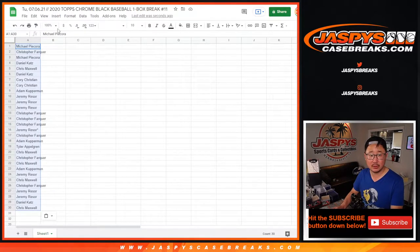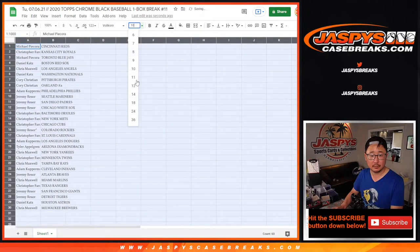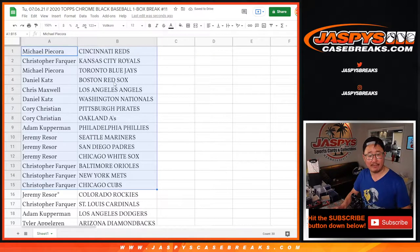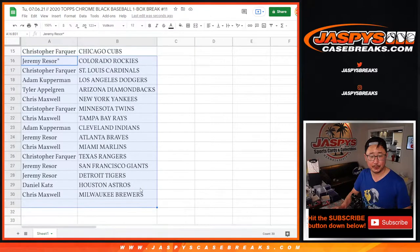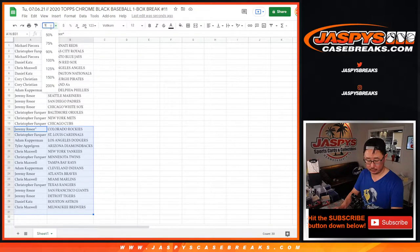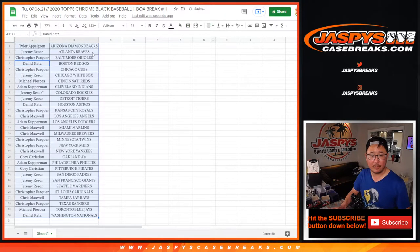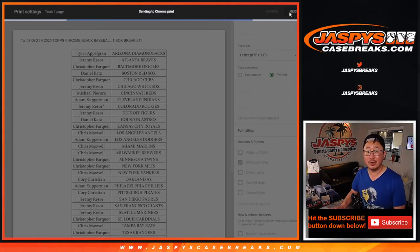Reds down to Brewers. There's the first half of the list right there, and there's the second half of the list right over here. Let's sort by column B and print and rip.